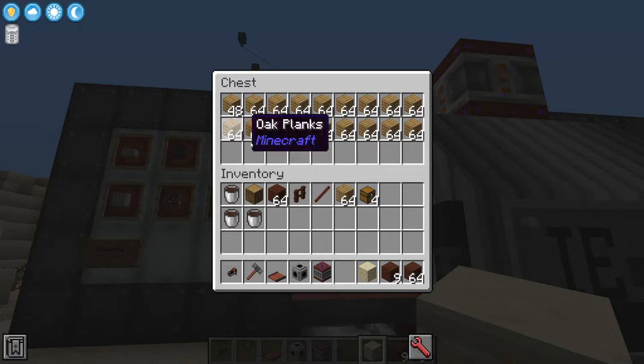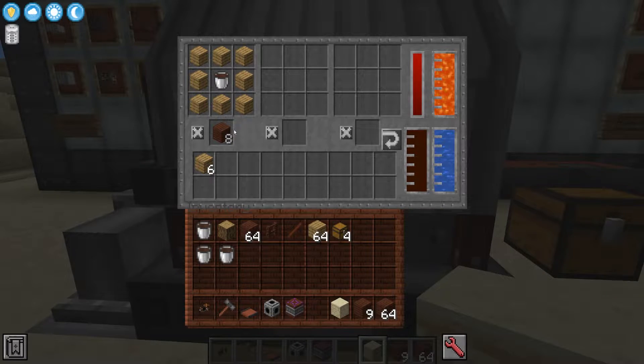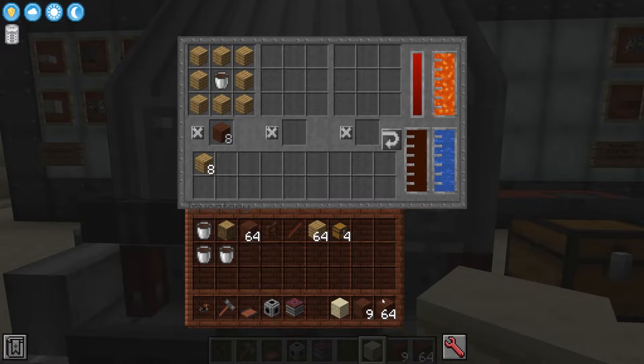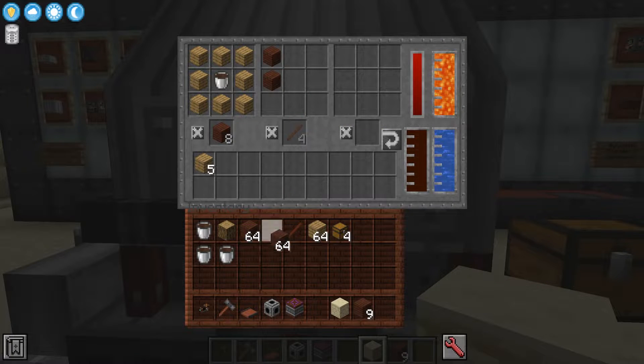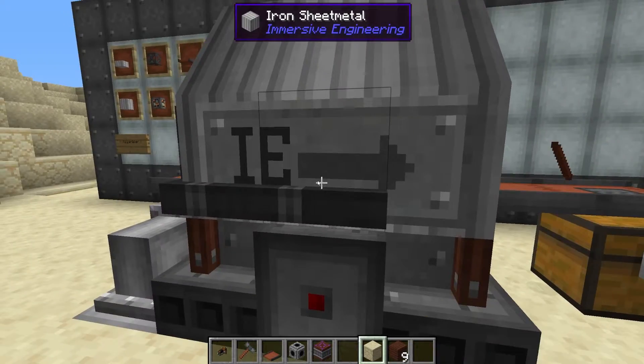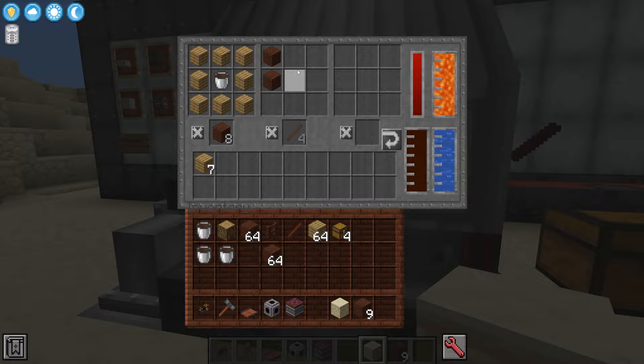Let's start piping in some planks so we have a constant feed. Let's fill up this chest with a load of planks. Inside of here we have got treated wood being constantly made. How about we try and make some sticks as well? You can see there's a little bit of a pause, but now we have sticks coming out. It's using the previous tier to go into the next.